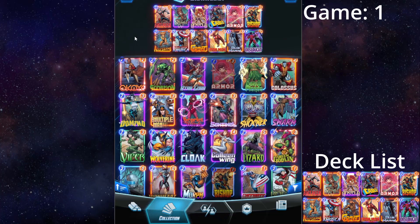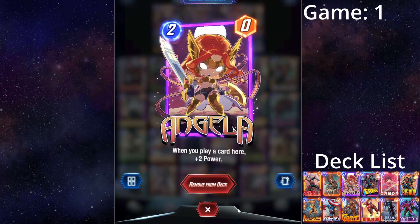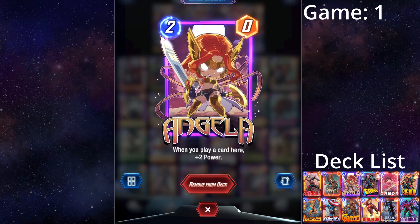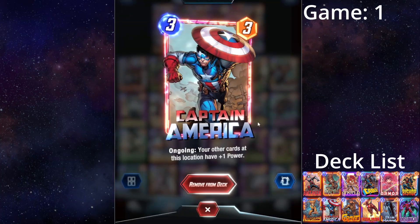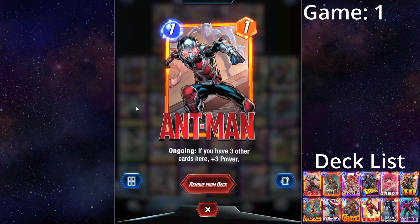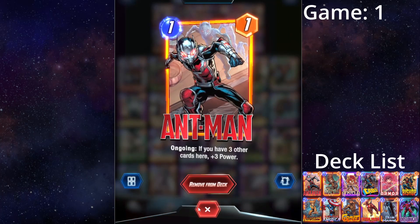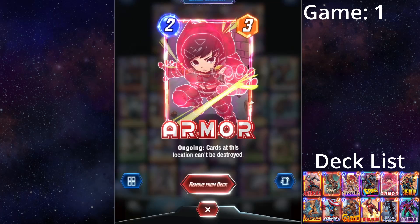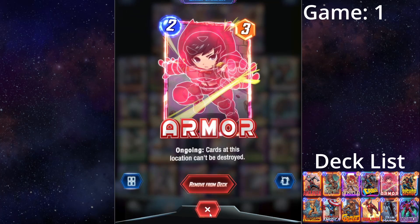The main focus of this deck is a swarm tempo deck. We have Angela — very good card — play that, add a location first, then play a bunch of other cards and it gets a lot of value. Captain America benefits from more cards around it, plus 1 for each card. Ant-Man, if it has 3 other cards at this location, gets plus 3 power. Armour is here to avoid our good tempo cards being removed.